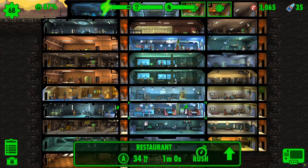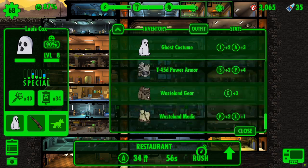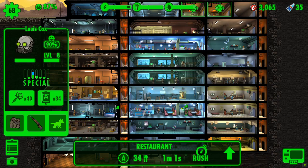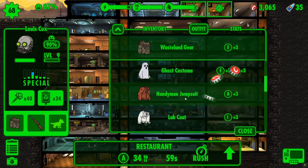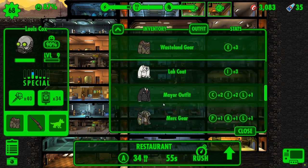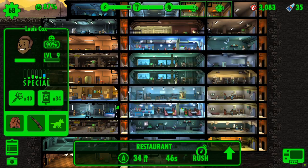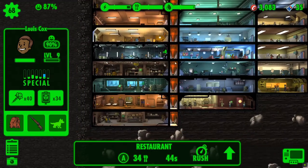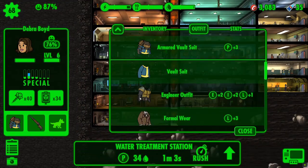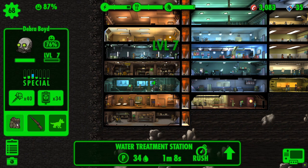Collect our stimpacks, radaways, power and food, and then start the process of levelling up those who need to be levelled up. So wasteland gear to increase the amount of health they get, and then back into the outfit they were wearing. For this one, we can put on either the ghost costume or the handyman jumpsuit — both give agility plus three. So we've got an armoured vault suit. Swap over, level up and put that armoured vault suit back on again.